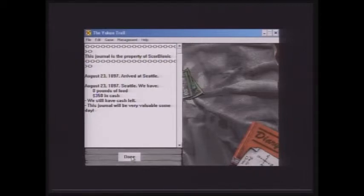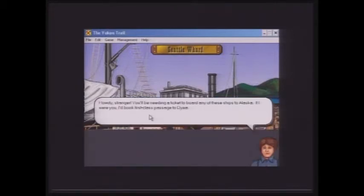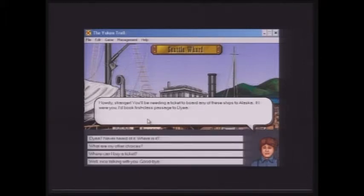This is essentially just a point-and-click game. The goal is to get to the Yukon as fast as possible. I've played this game numerous times — there's a certain way to play that should get you there fast, but it doesn't always work out. It's kind of luck of the draw. Let's see what this lady has to say: 'Howdy stranger, you'll be needing a ticket to board any of these ships to Alaska. If I were you I'd book first class passage to Dyea.' And Dyea is where we will be going.